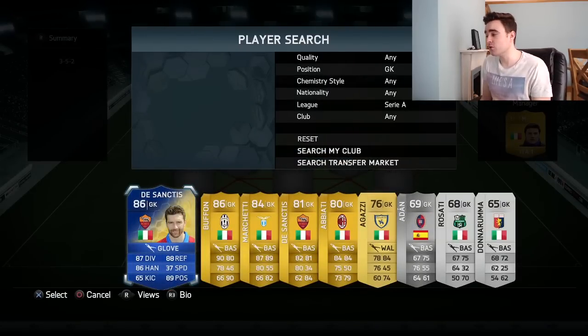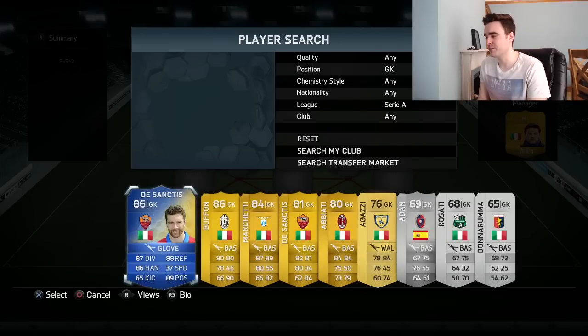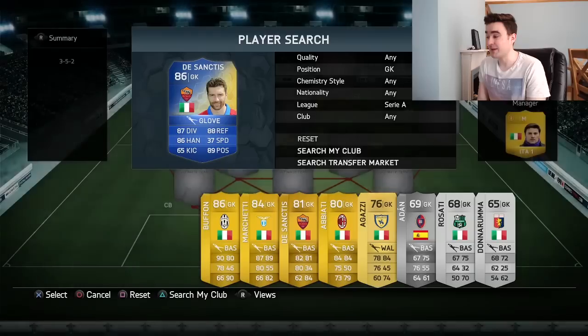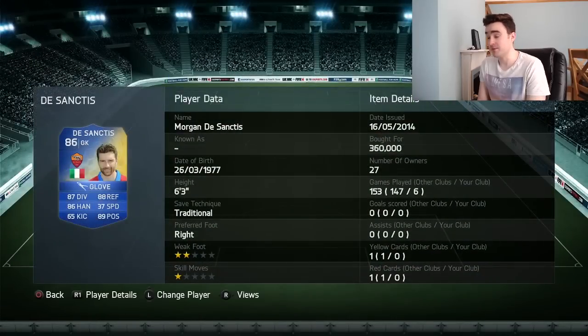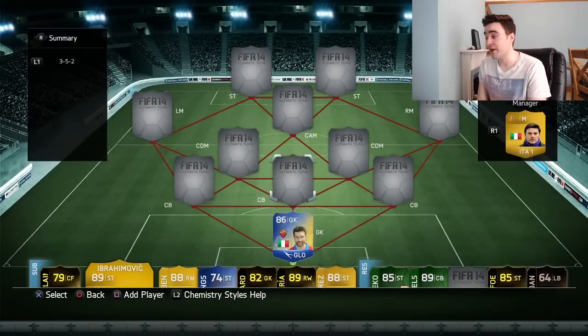We have got De Sanctis. I was pretty surprised to remember that there wasn't a Buffon team of the season. De Sanctis has got some stats better than normal Buffon and some stats worse, because they are the same rating. He looks like a pretty solid player and he's actually pretty cheap as team of the seasons go on this game — 360k is a little bit of a bargain.